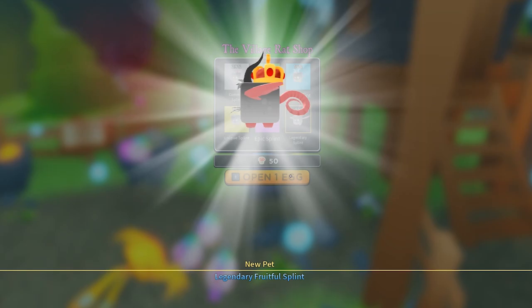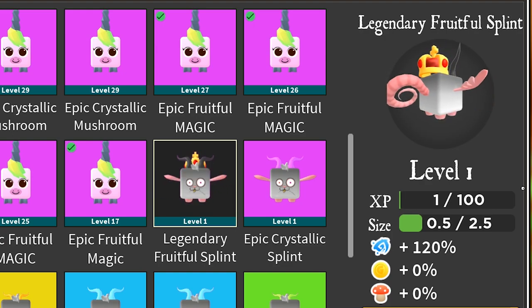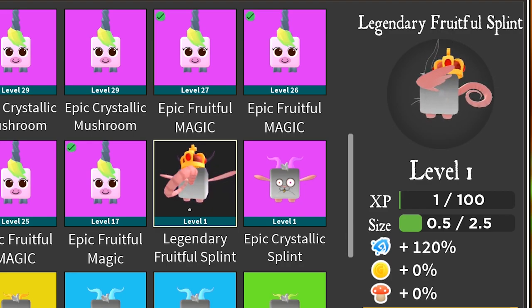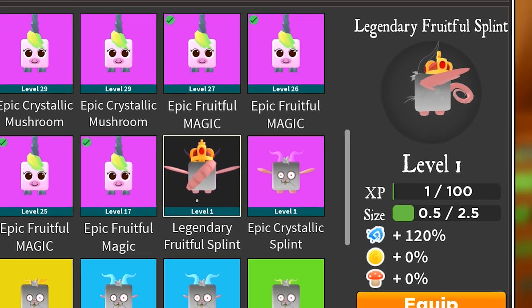And there we have it — a Legendary Fruitful Splint. You're probably wondering, but Bowie, you wanted a Crystallic Splint, so why are you happy with a Fruitful Splint? Well, a Fruitful is all that you need.